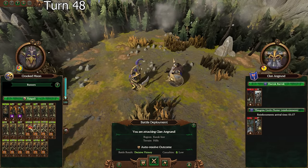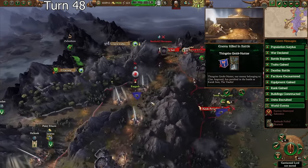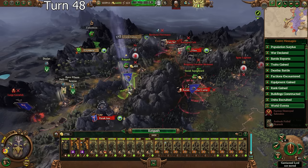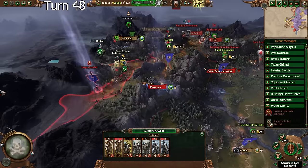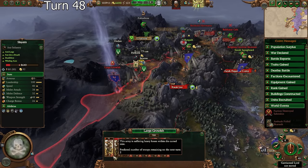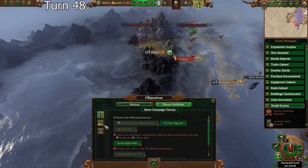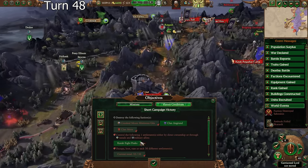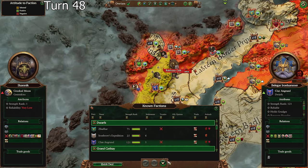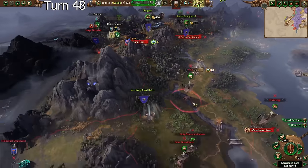I don't want to auto resolve when we're going to take casualties - I'll manually fight this. L plus ratio plus stunties. We'll get a little recovery and then both armies will be able to besiege Karak Izor next turn. They have another army there and it's not doing well - they're actually going to lose units to attrition. Wait - I didn't even think to check, but it showed on the map that was their last settlement. They only have one settlement now? One of their settlements was razed by someone else - doing our job for us.